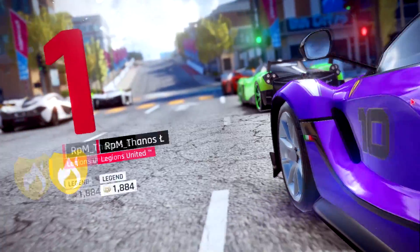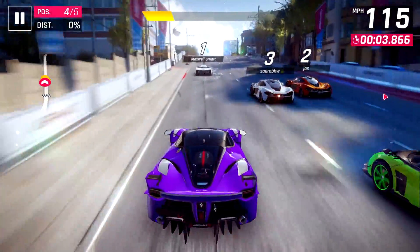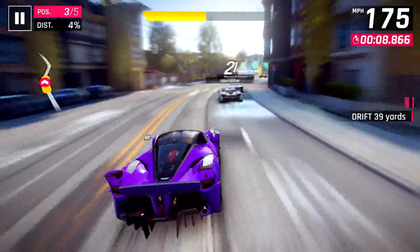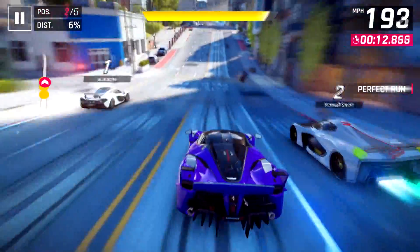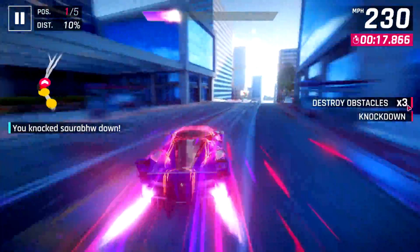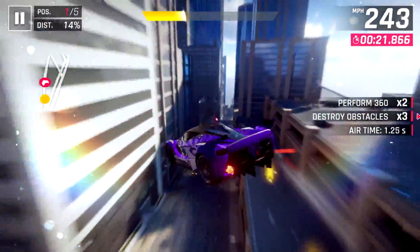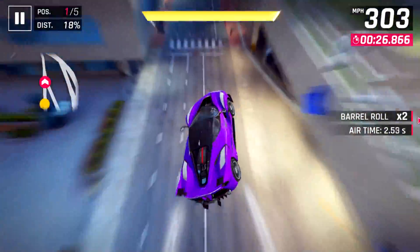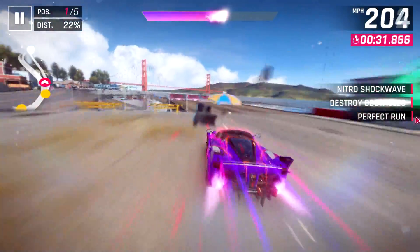In this final race in the video, we are facing a rank 3,700 Huayra BC as well as a couple of P1s and a Pininfarina. What he's doing at this high a rating I'm not exactly sure, but if he used that car to get up here, that's very impressive. I use Shockwave - those two curves there are a very good place to use Shockwave, because that is one way you can avoid getting slowed down on the sidewalks on both curves.